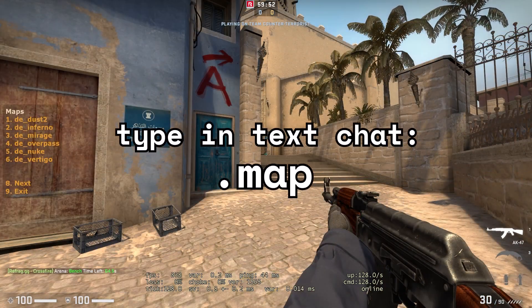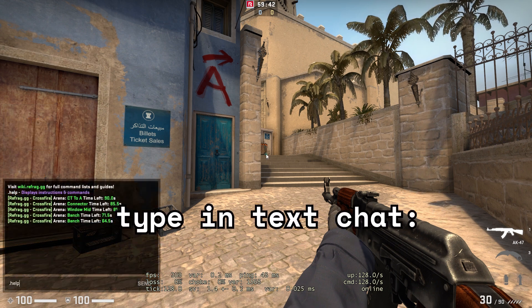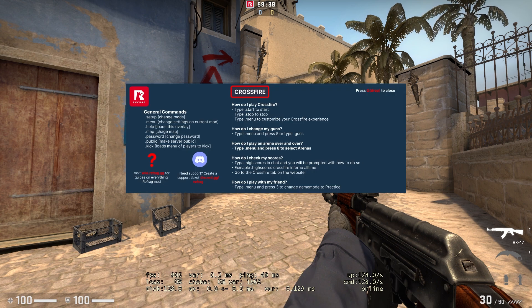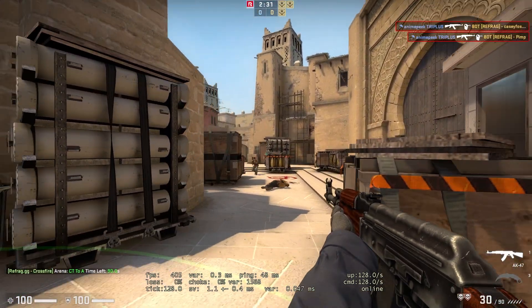If you want to keep playing Crossfire but pick a different map, this is where the .map command comes in. Refrag supports all of the active duty maps plus many more outside of the active duty as well. No matter where you get to in Refrag modes, using the .help command will give you all the information you need to get started using any game mode you want.